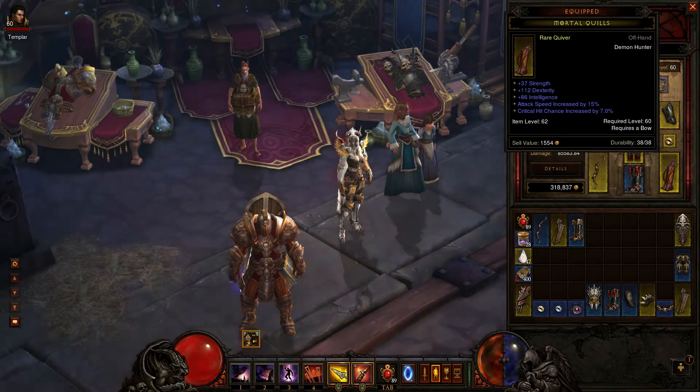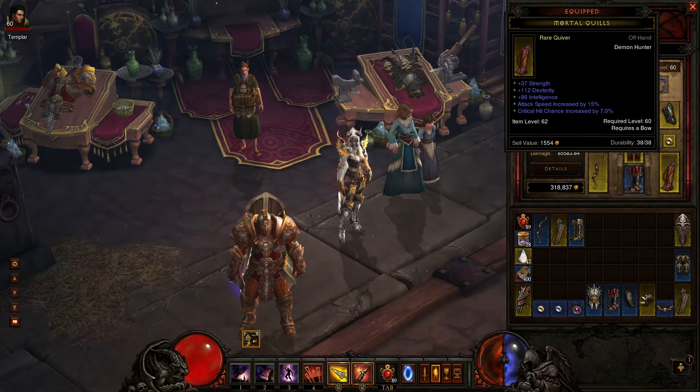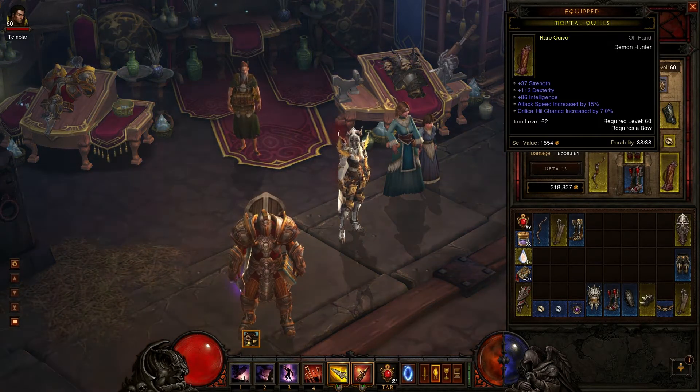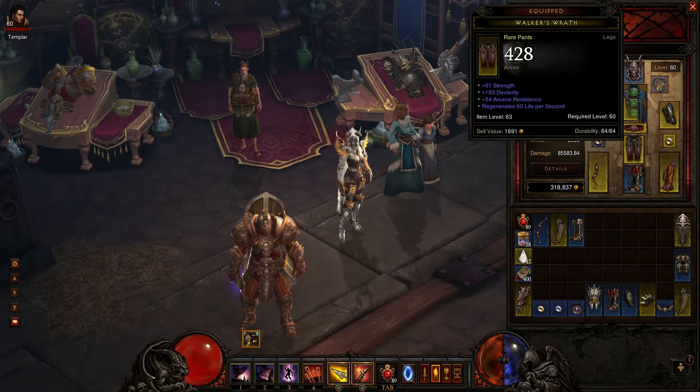For your quiver, dexterity is your main stat as I said, then try to get the highest attack speed. Since there's no critical hit damage on a quiver, you can get something to increase a spell or just get critical hit chance increase like I did, since my crit damage is already through the roof.